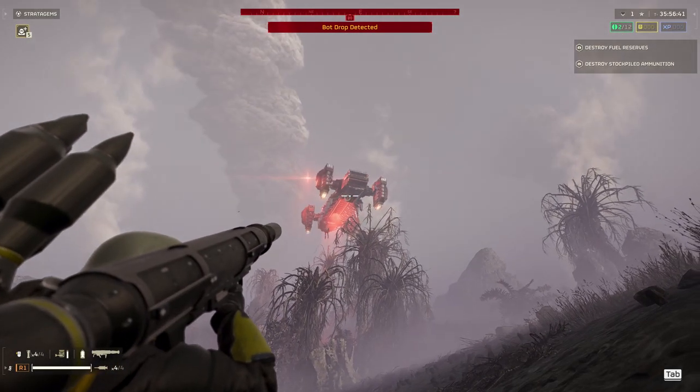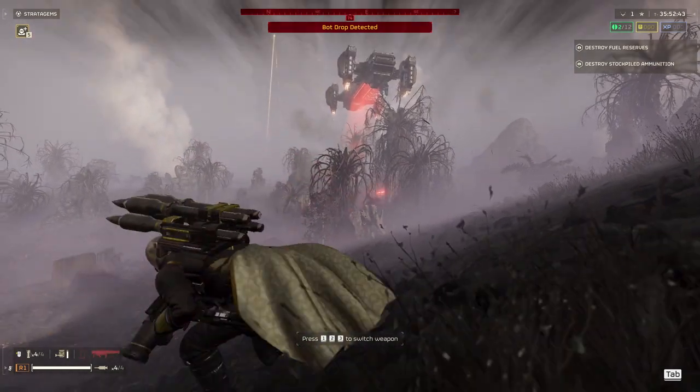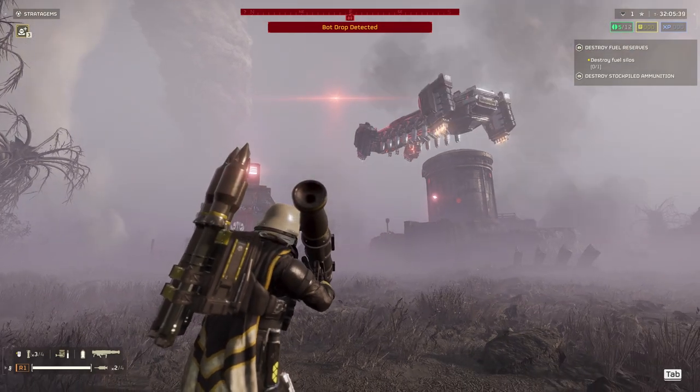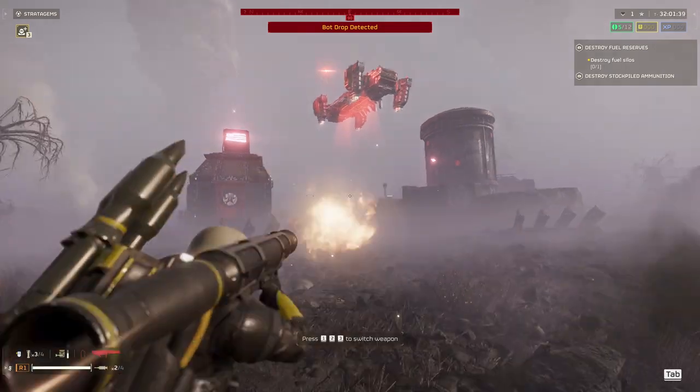This was me trying to shoot down a dropship, and as you can see, a lot of AOE in there. Didn't take the dropship down. What I would recommend is just waiting for the dropship to drop everything off, and then take them out once they hit the ground.